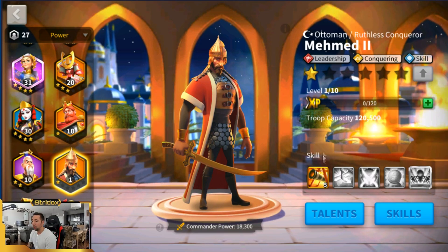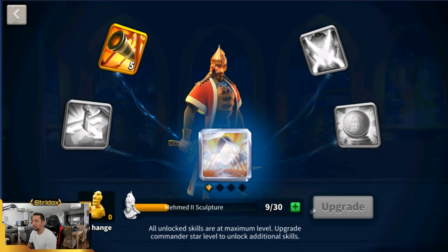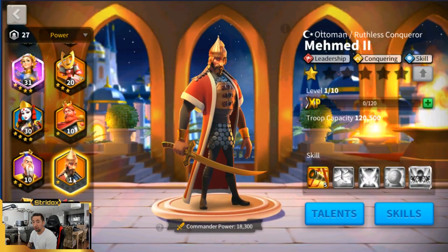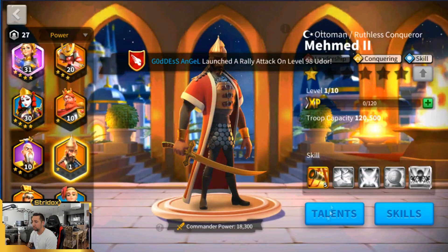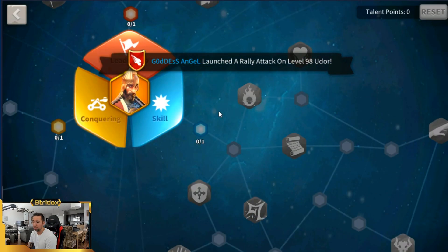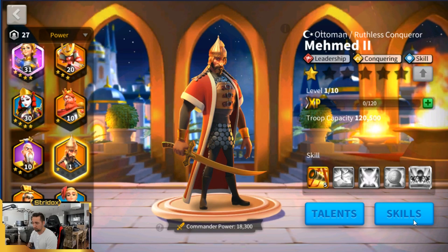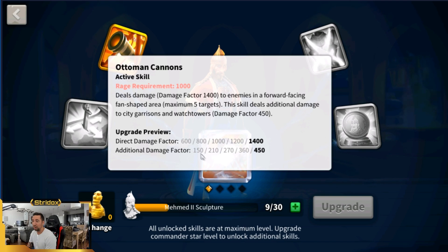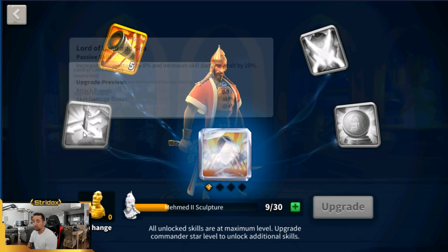Once I get him leveled up a bit higher on his skills — right now his first skill is at five of five, but his other ones are not unlocked yet. He's still at level one; I haven't upgraded him yet. I could probably get him to level ten right now and start doing his talents. On the skill side, Ottoman Cannon is five of five — direct damage factor at 1,400 and additional damage factor 450, which is gonna be a lot of damage just from skills alone.